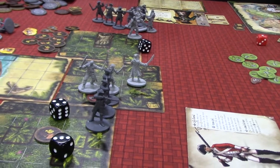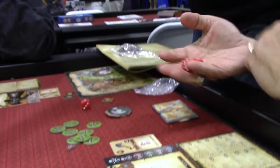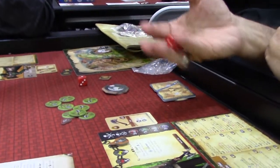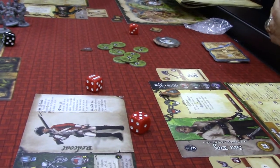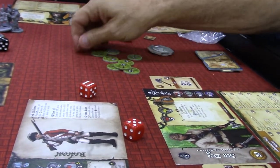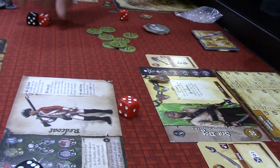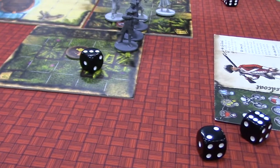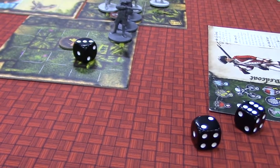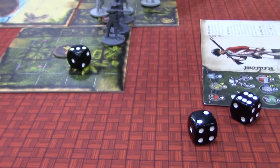Now he's trying to dodge with his agility, which is two. Anything over his agility — which is a three — so it's a four or higher to block him. I blocked you, sorry. Is it block per die or block for the whole thing? It's block per die. So you got two hits on him. You got one hit, but that weapon does two wounds per hit. He already had three wounds and his life is four, so he's down.